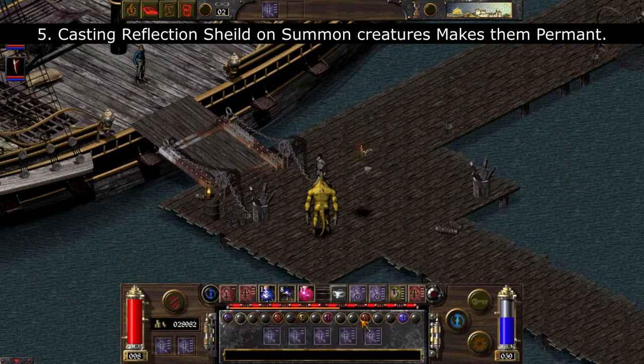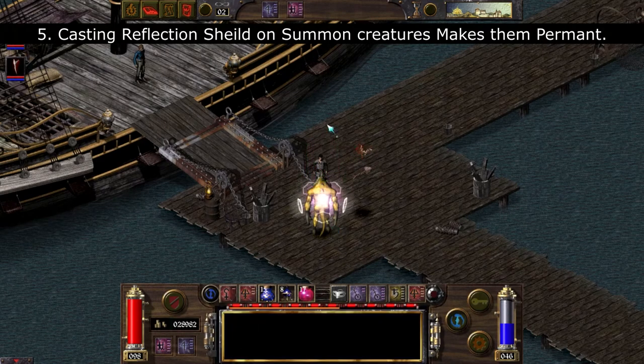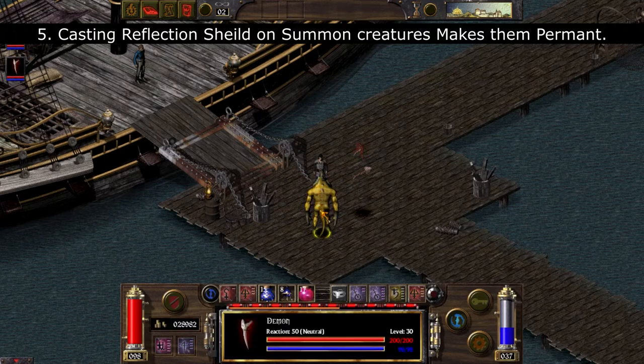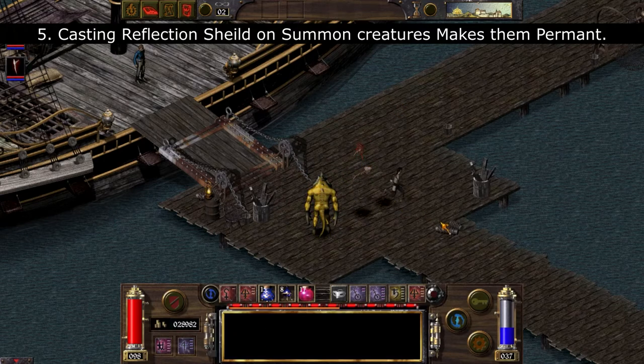Number five: casting Reflection Shield on summoned creatures makes them permanent. All you have to do is remove the summon buff and then remove the Reflection Shield buff, and now the summoned creature is permanent and will follow you throughout the game.